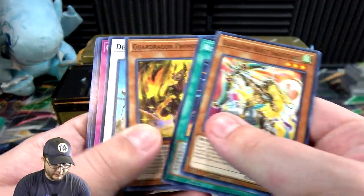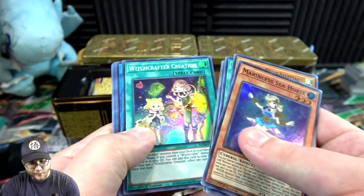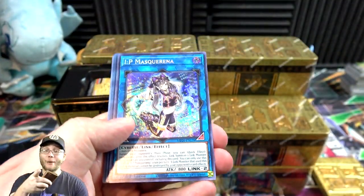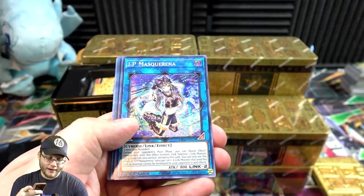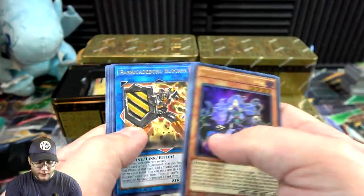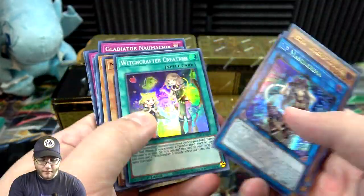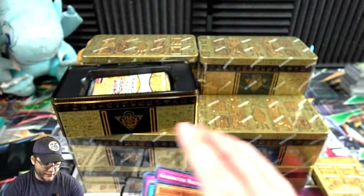Okay, Gladiator Beast tin. We have Marincess Seahorse, Witchcrafter Creation, IP Masquerena — there we go, now that's definitely a reprint I wanted to get from this for sure. Marincess Marbled Rock and then Medusa again. Masquerena — a pretty good reprint, we'll say that.